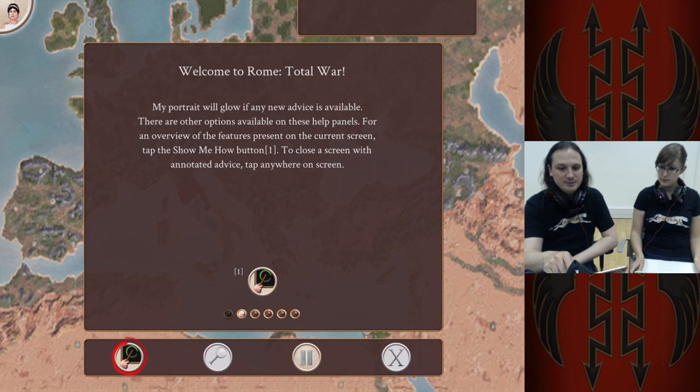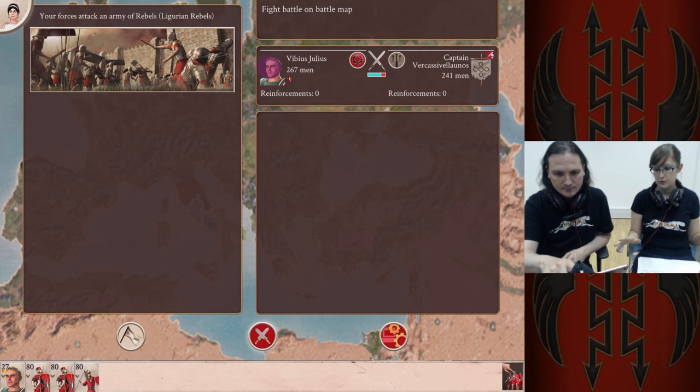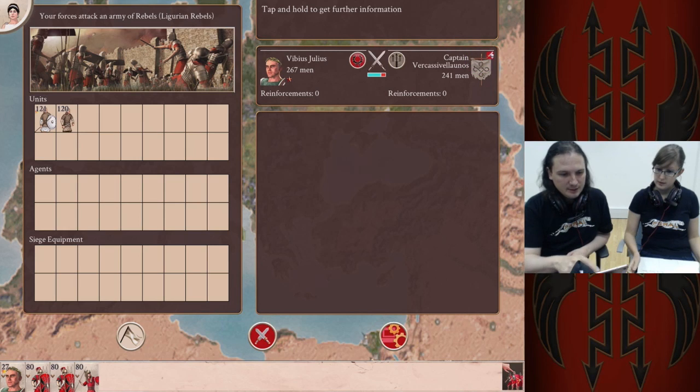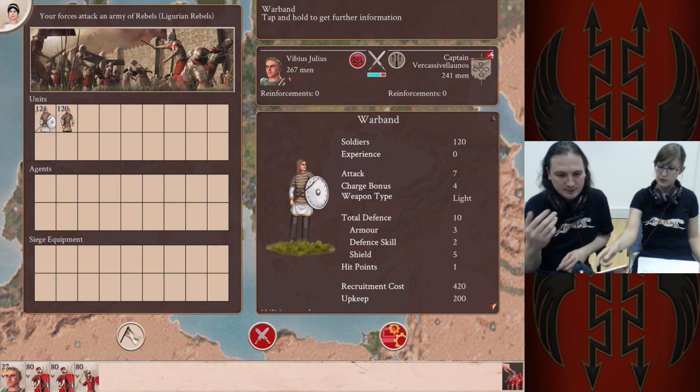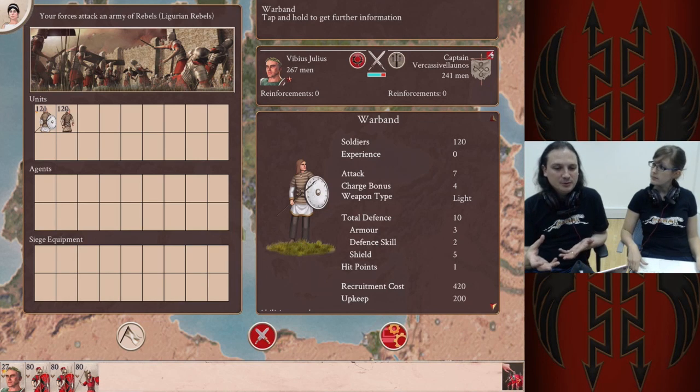One thing you might notice is we have these fingers — that's when my finger's touching the screen, so you can see how the taps and controls work. We have a whole thing where if you tap and hold on items, we give you more information. Or you tap and hold over here, it gives you information about the units. If you want to see your own units, you can tap and hold on them. The idea is if you tap and hold on pretty much most things, it'll come up with a bit of additional help.